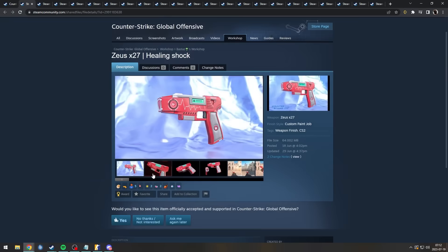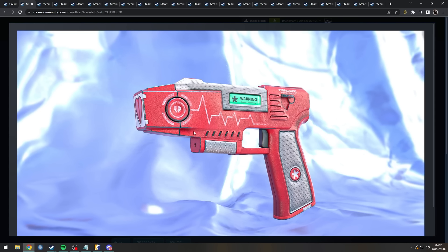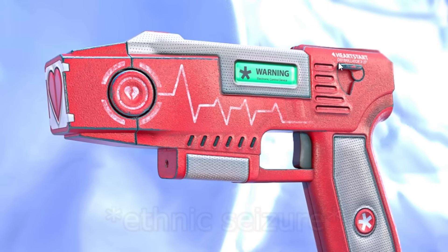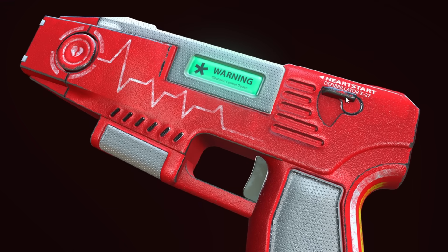This one is very cool. It's like a healing gun, but obviously the Zeus does not heal. Defibrillator? Yeah, electronic control device. Heart start — yeah, it is a defibrillator. I learned this word when I was playing Left 4 Dead 2.